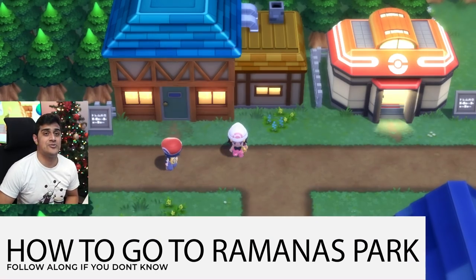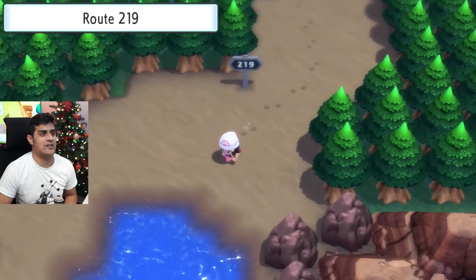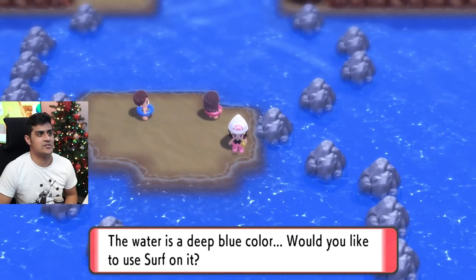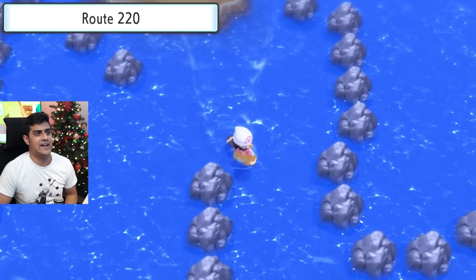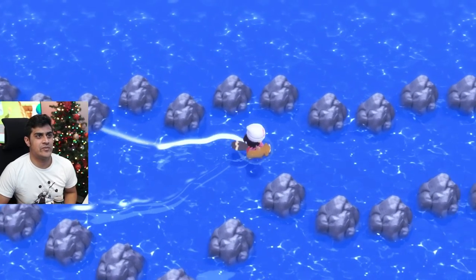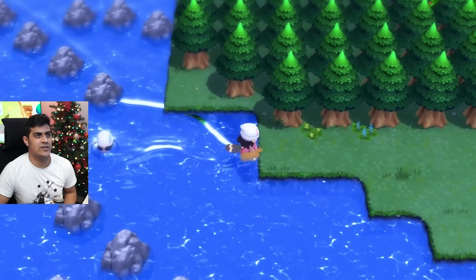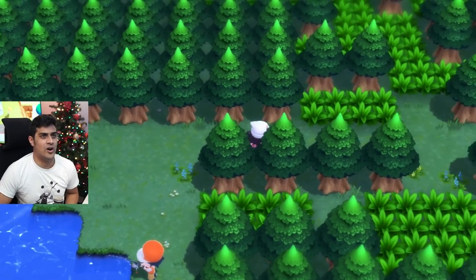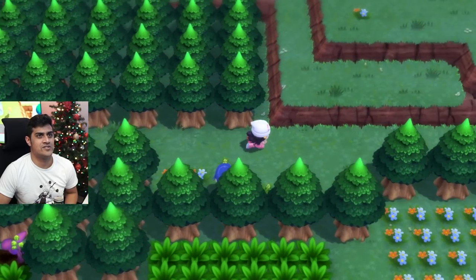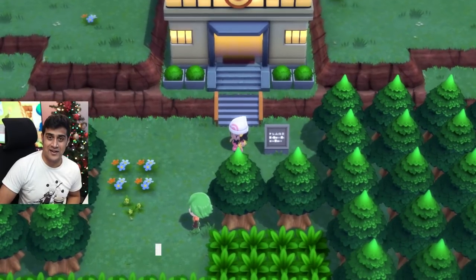I'm going to show you how to get to Ramana's Park if you haven't been there. Head down south to Route 219, get on your Surf. Once you're in the water, cross the little island, continue heading south, turn right, continue going east, follow the stone path, and you arrive on Route 221. Hop onto the land, continue walking straight through the forest, and just like that, congratulations, you have arrived at Ramana's Park.